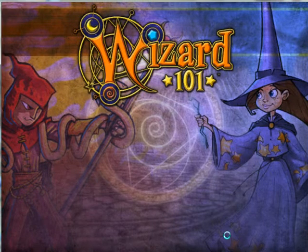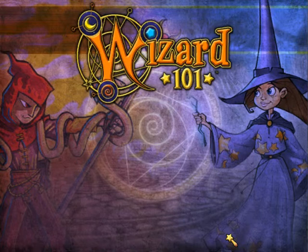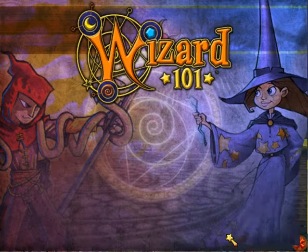We're going off of Marleybone for this, playing the dance game. In the dance game, you have to get five out of five to get four points. Three or four out of five gives you three points, three out of five gives you two points, and anything lower you get one point.